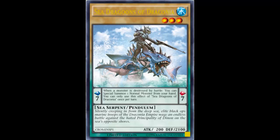Its pendulum effect — since it doesn't have a monster effect — is: when a monster is destroyed by battle, you can special summon one normal monster from your hand. You can only use this effect of Sea Dragoons of Draconia once per turn. At first I was like, what's the point? In normal pendulums, if I could already destroy your monster and summon a normal monster from my hand, that probably means I can already pendulum summon. I'm going to assume I don't have my pendulum scale set up — I have this but not the other scale.